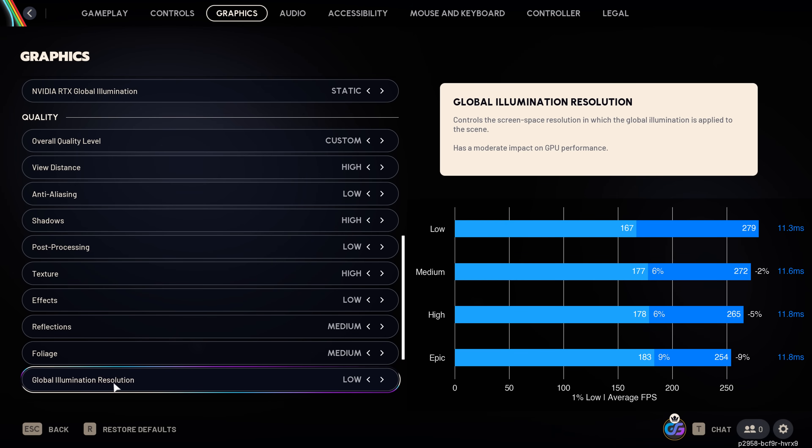Finally, global illumination resolution had a massive impact on performance while being absolutely impossible to distinguish visually, so absolutely make sure to leave this on low.